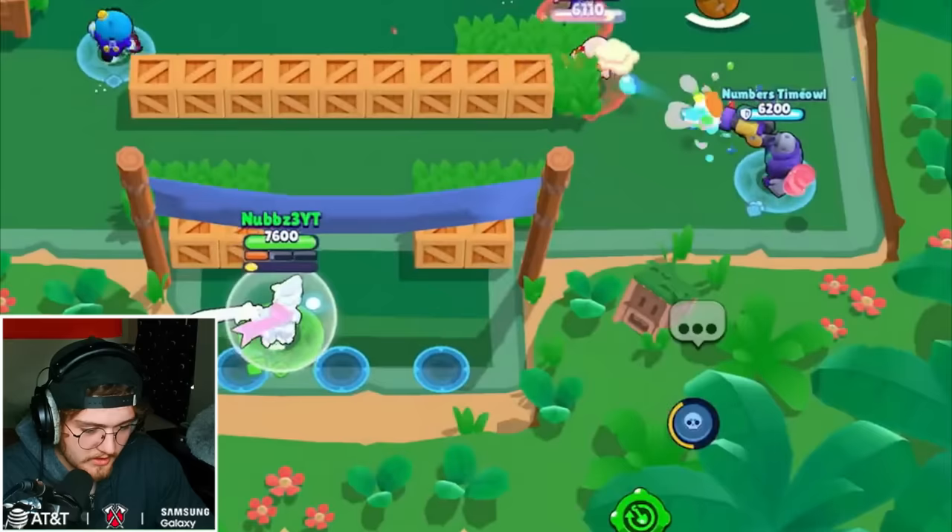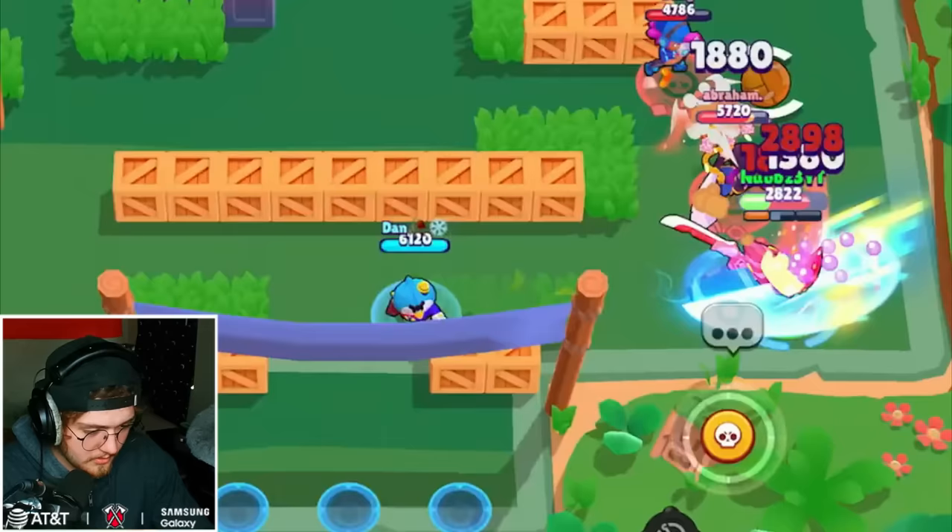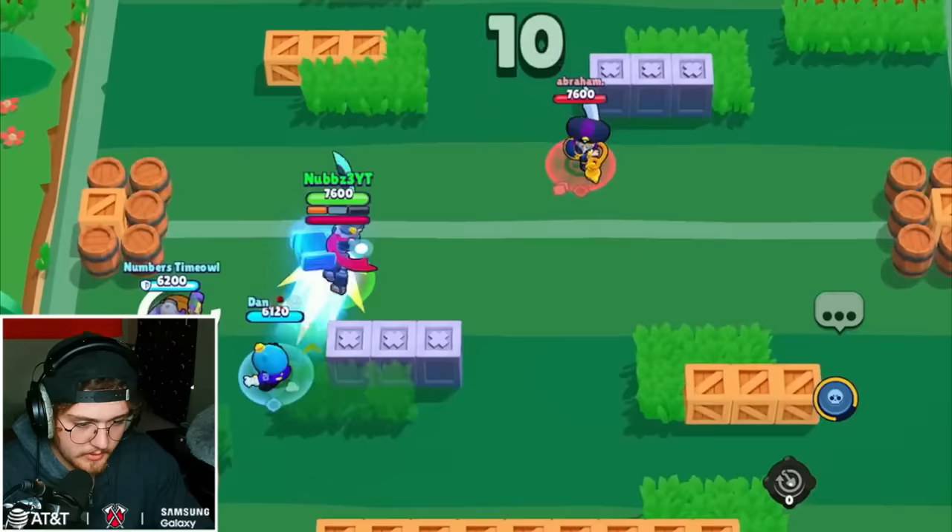Uh-oh, that's a Shelly. Get away from me, you monster. Uh-oh buddy, uh-oh. Die. No, don't give it to her. Mr. P, run. Come here.